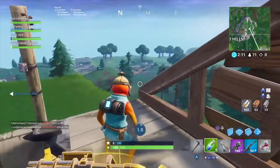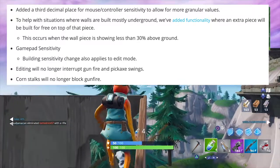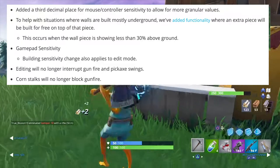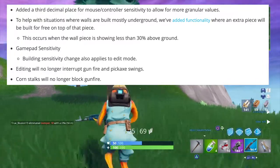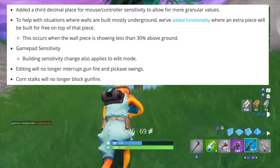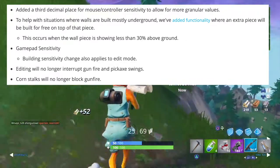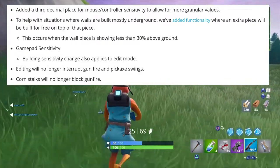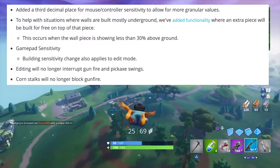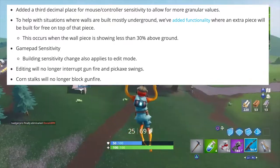They also added a third decimal place for mouse and controller sensitivity to allow for more granular values. To help situations where walls are built mostly underground, they've added functionality where an extra piece will be built for free on top of that piece, fixing the glitch where a wall would appear above or below ground. They changed the gamepad sensitivity so building sensitivity changes also apply to edit mode. Editing will no longer interrupt gunfire and pickaxe swings, which is very nice — especially on controller.